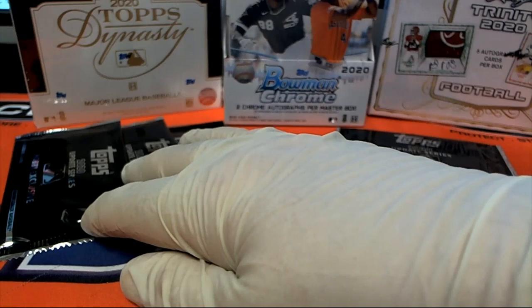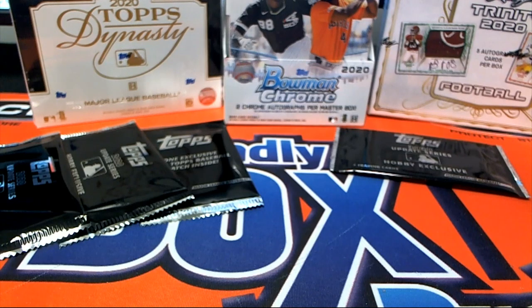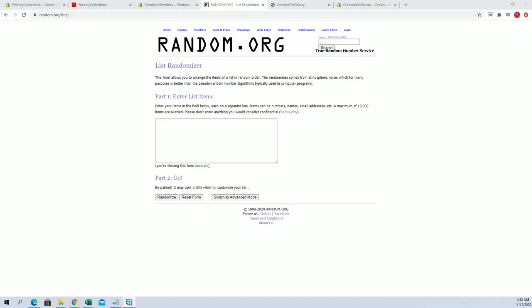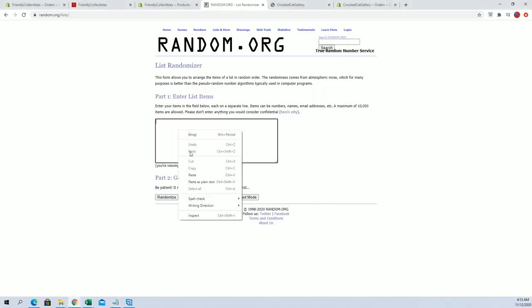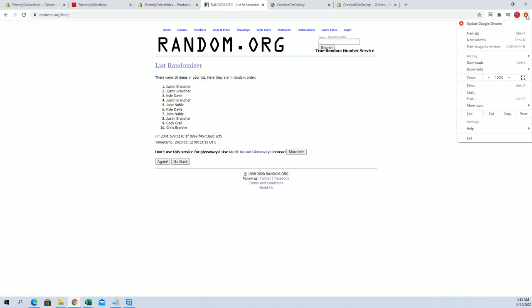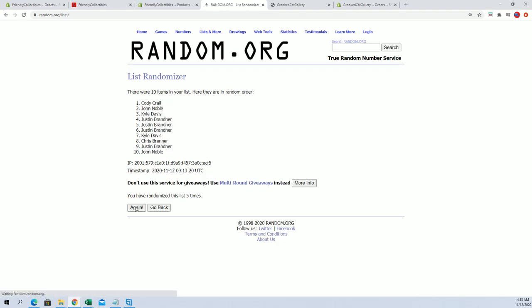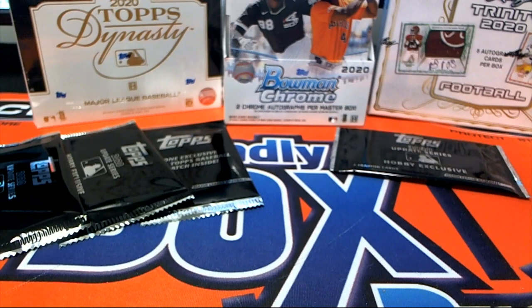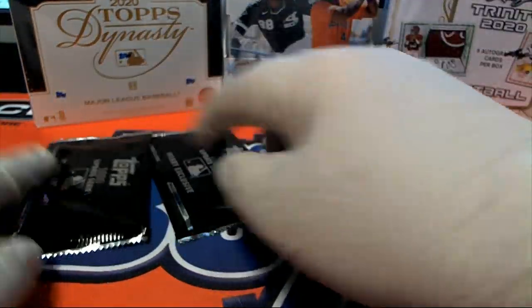Alright Justin B, this will be yours. Justin, you will get this pack right here — that's yours. Now we'll do the random for Jumbo: one, two, one, two and three. So Justin, that's yours. And here is for the top three jumbo box. Alright: Kyle D, John N, and Justin B. Very good.